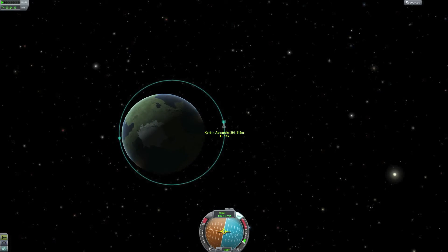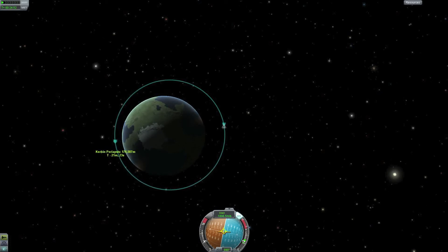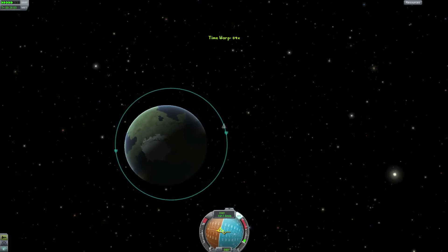I will try to do my burn as close to the apoapsis as I possibly can. You will see that I don't need to use too much throttle to get my spacecraft up to 200,000 meters. When my periapsis is at 200,000 meters I will warp around to my periapsis and lower our apoapsis to 200,000 meters by doing a retrograde burn, which is a burn in the opposite direction of travel.